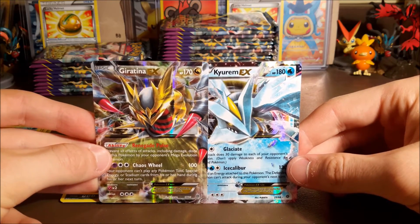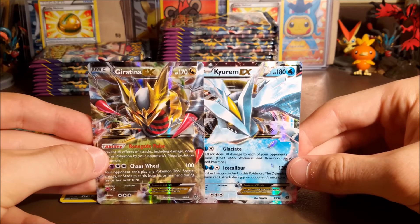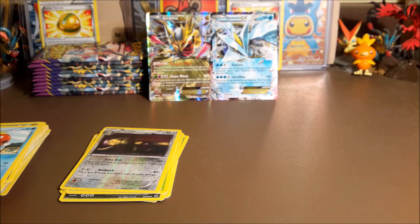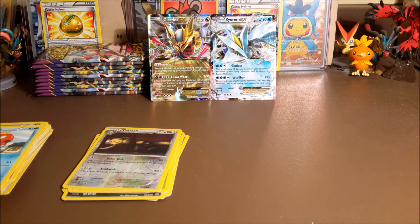We got a Giratina EX and a Curarem EX in this episode. Thank you guys so much for watching and stay tuned for the next episode of the Hunt for Lugia — maybe we'll get it next time!